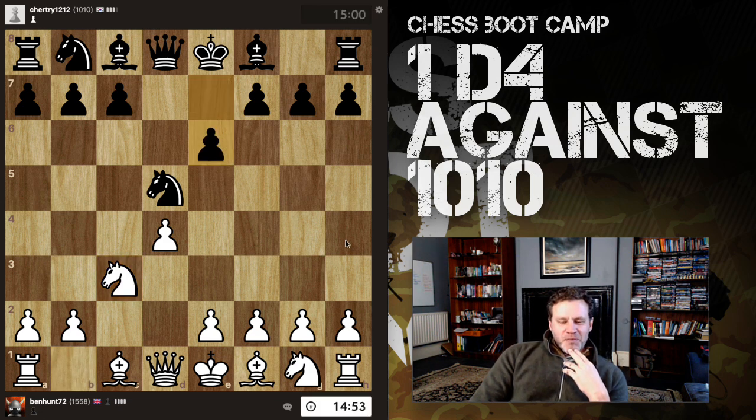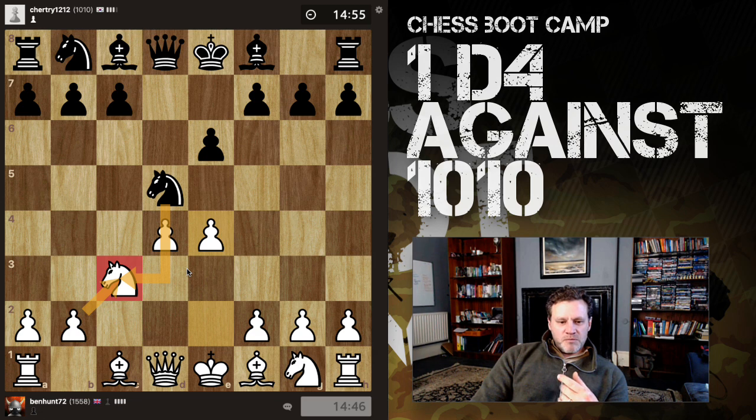I just played a rated rapid 10+5 against somebody rated 800 who took me to pieces — I'm convinced that was a cheater and have duly reported it. Okay, I can grab the center with e4, hit the knight again; if knight takes, we just promote the b-pawn to c-pawn and again we've got the better center.